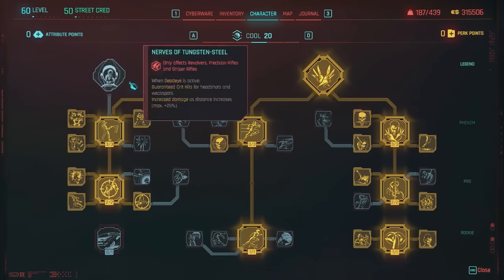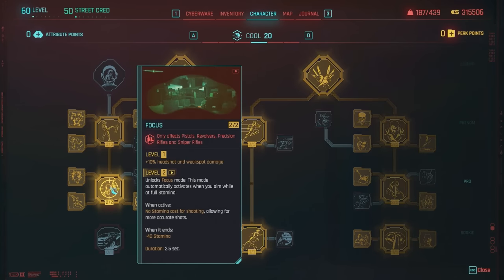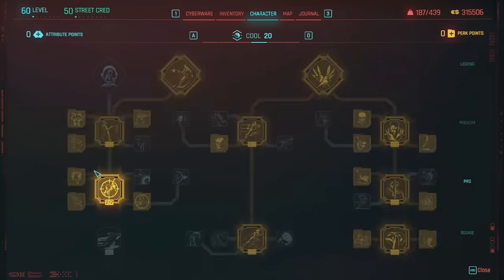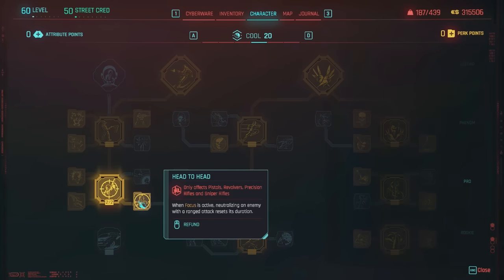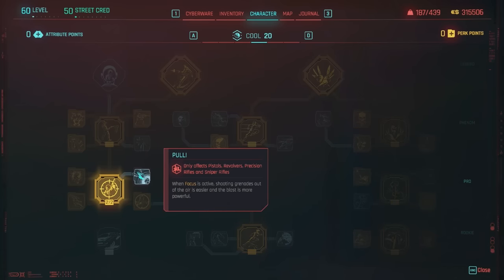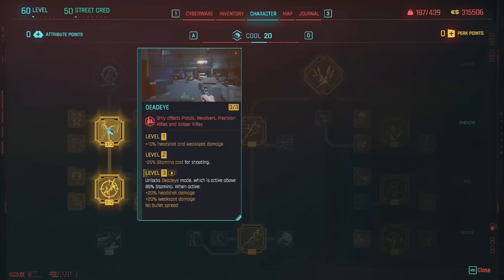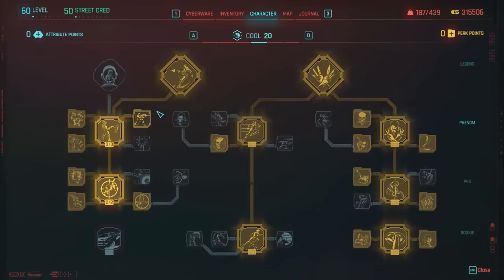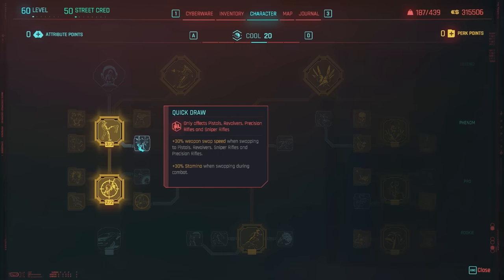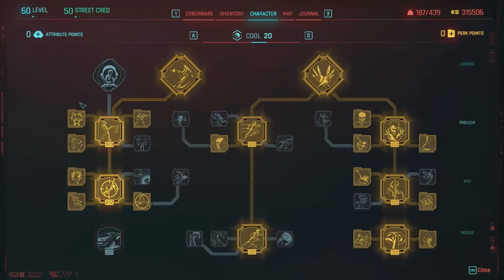If you want to focus on pistol perks, come under the Cool section and look at the left column — these cover pistols, revolvers, sniper rifles, and precision rifles. The main thing is maxing out Focus for no stamina cost when shooting, then No Sweat, Rinse and Reload, and Head to Head. You don't need Deep Breath for the slow-time effect. Definitely max out Dead Eye for increased headshot and weak spot damage and less stamina cost for shooting. We also have California Reaper with High Noon and Long Shot. You can add Quick Draw if you want, and lastly Run and Gun — hip firing does not consume stamina when Focus is active, plus 25% movement speed.